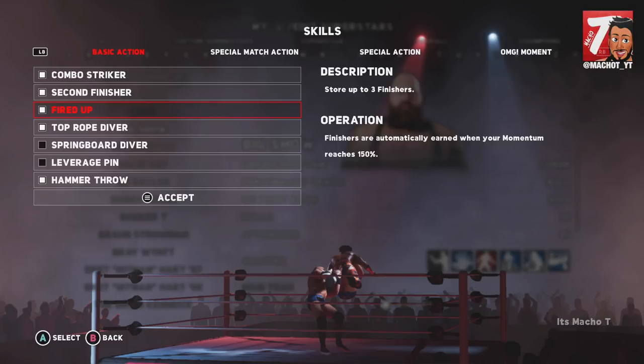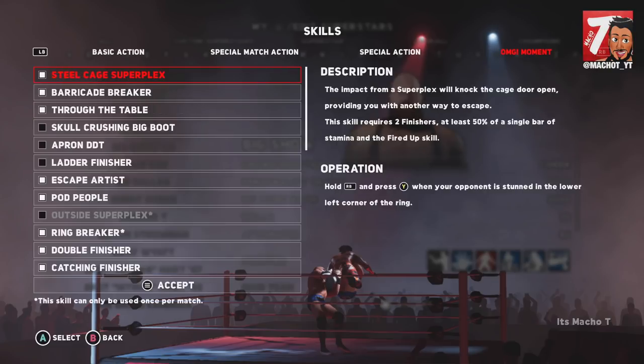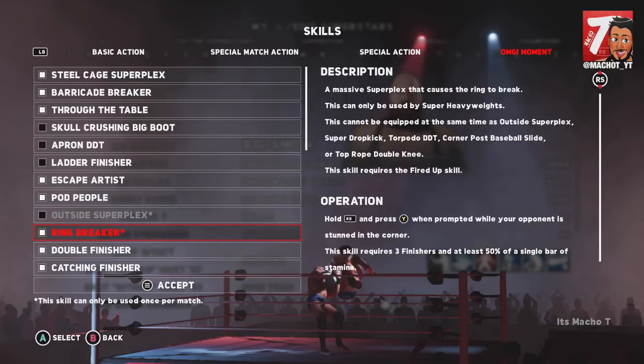Fire Up gives you the ability to store up to three finishers, and you do need three finishers in order to complete the OMG moment. The Ring Breaker OMG moment itself is a massive superplex that causes the ring to break. It can only be used by super heavyweights, and it cannot be equipped at the same time as Outside Superplex, Super Drop Kicks, and similar skills. It also requires the Fire Up skill, and then you perform it like a regular OMG moment.